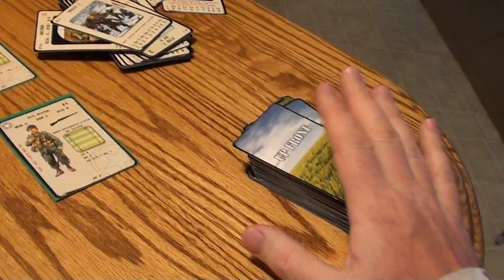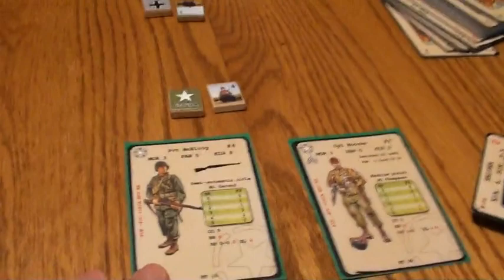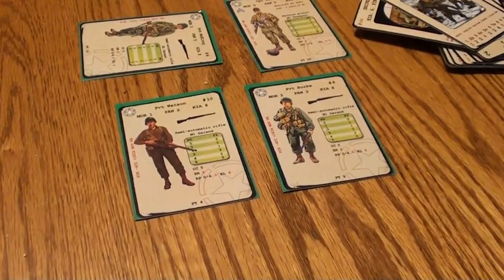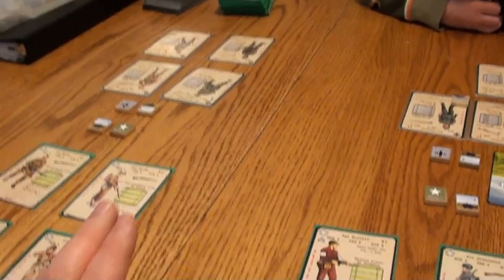If you don't get the automatic victory conditions, you score victory points for each man based on what range he's at as a multiplier. Each of these guys is worth four points because they're at relative range four — so four, eight, twelve, sixteen points for that group. But only if they're not broken; if they're broken you knock them over and they don't score victory points. You also score two points for each enemy you kill, and one point for each enemy soldier you cause to panic and run away.